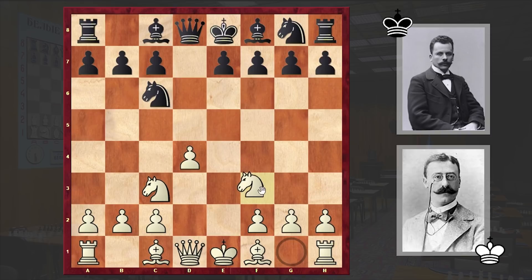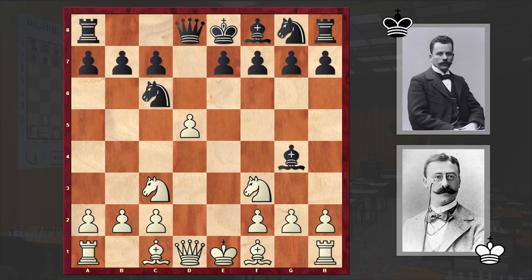Instead of d5, Mises played Nf3 and black replied with Bg4. It looks like black already wants to win a pawn, but at this point Mises pushed forward his d pawn — d5, attacking the black knight. Black responded with Ne5, which is a terrible mistake and is losing on the spot.